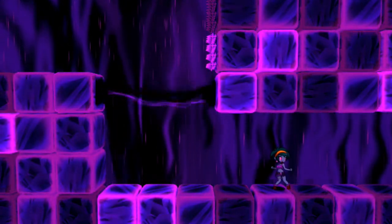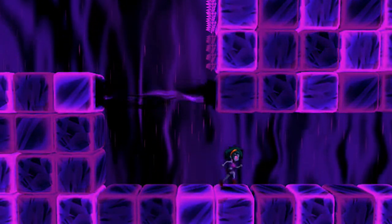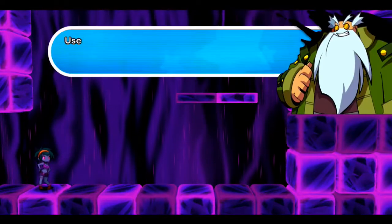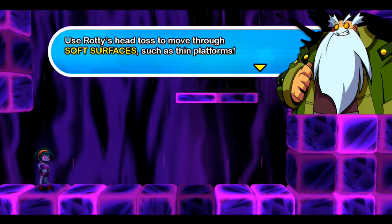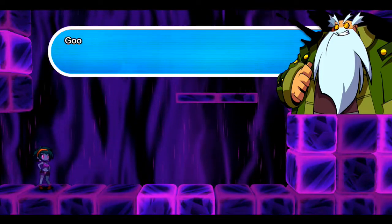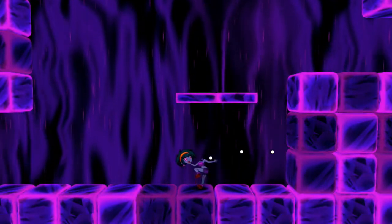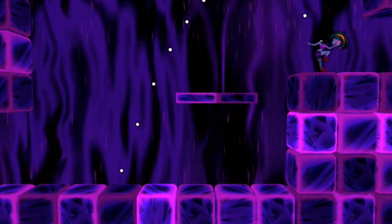Additionally — it's not mentioned right now but we'll go over it — Rotty does have a main attack where she takes off her leg and uses it as a bat. It's short range, but it's also the strongest attack in your arsenal in this mode. Use Rotty's head toss to move through soft surfaces such as thin platforms. Please note that you can cancel the throw by pressing any available face button. I just really love Rotty's gameplay — it's super hilarious.